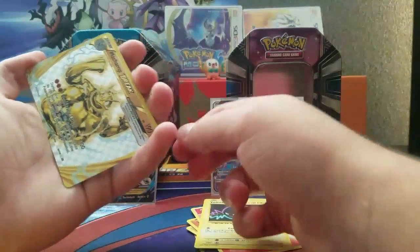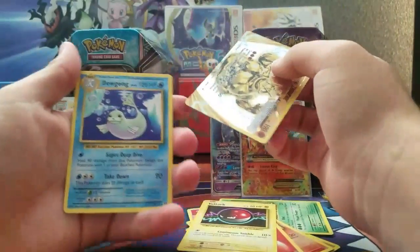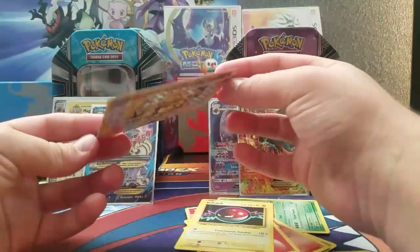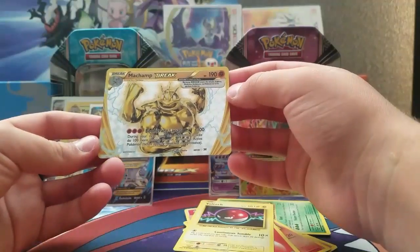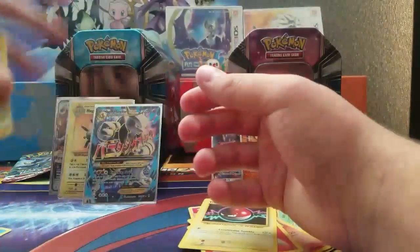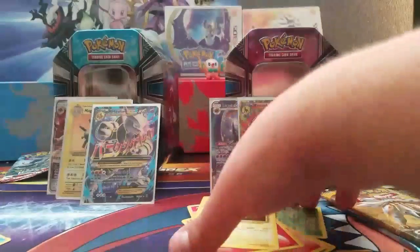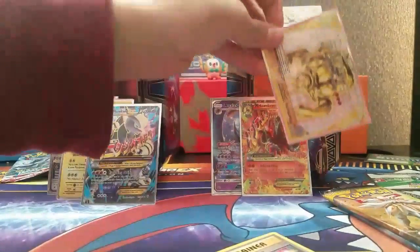It's strange to see a Break in the reverse holo spot. Yeah, but that's actually how they reset it. Luckily we can just trade this one since we already own one — we actually pulled that in an off-camera box opening, along with a Mewtwo Break and a Nidoking Break.